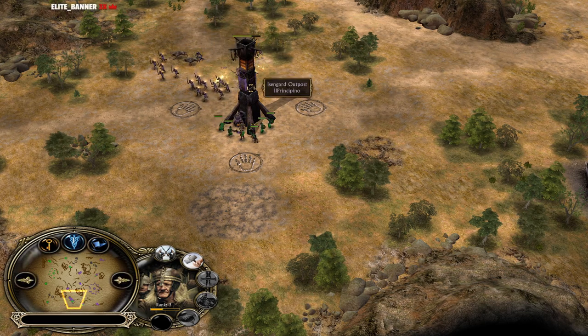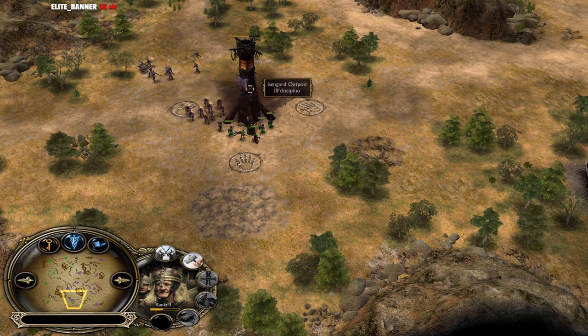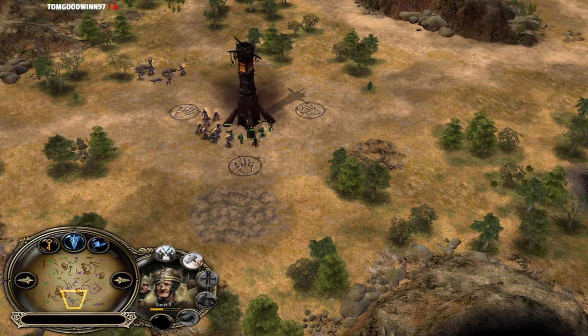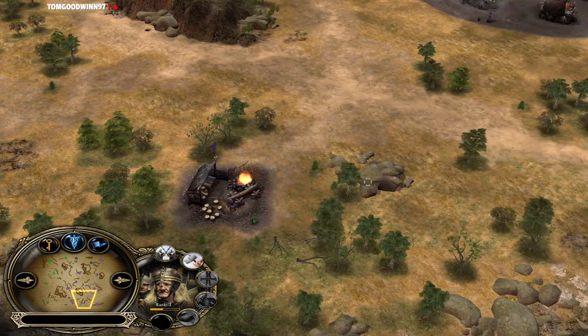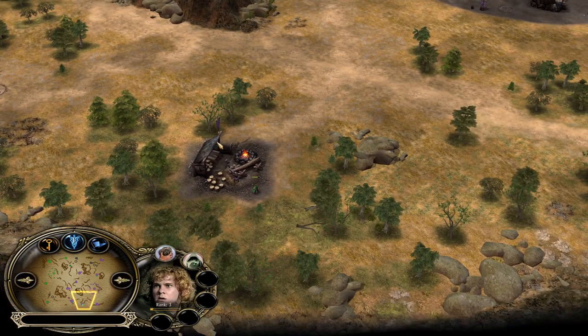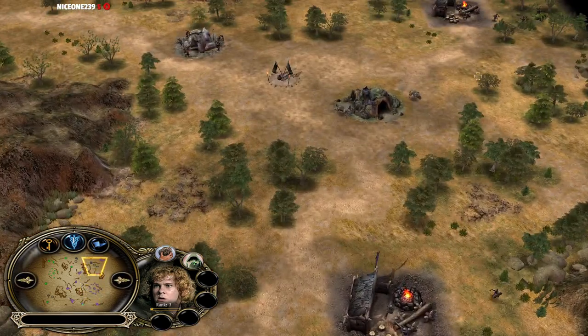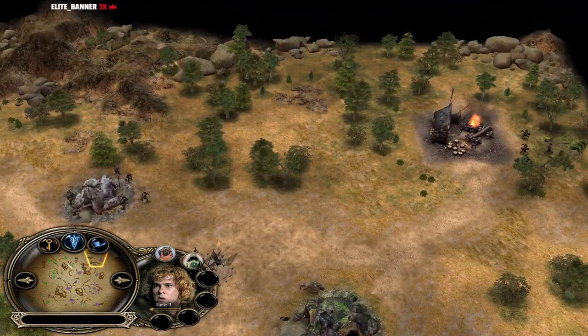Peasants, Swordsmen, Uruk-hai, Gondor soldiers, and even Orcs are able to deal a lot of damage to an outpost. They're actually bursting it down but won't be able to finish it off. The Hobbit meanwhile was able to kill the Lumber Mill workers around this side — if you don't have any workers for the Lumber Mill you won't generate any resources either.